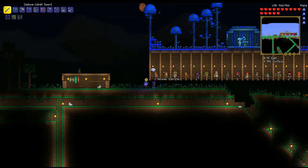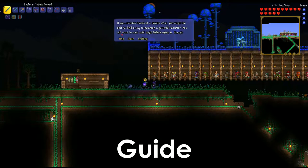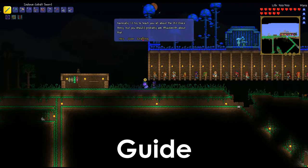First things first, the Guide — you get him on starting the world, simply easy. If he dies, he comes back no matter what, which is kind of awesome. He's pretty simple; he gives you some help and tips. But what he's most important for is this crafting feature, which is quite useful. All you need to do is put an item — let's take the glowing mushroom — in here.